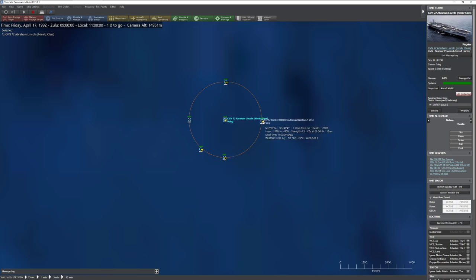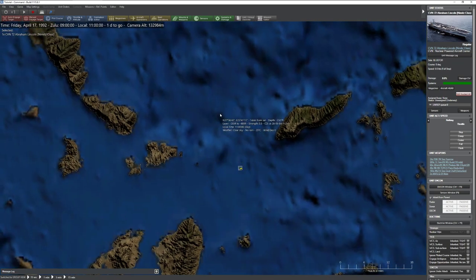We have an Arleigh Burke, a Bunker Hill which is a Ticonderoga, a Charles Adams - this is an older ship - plus you always have to have your AOR ship as well. This is a pretty standard carrier action group. That's all we have.